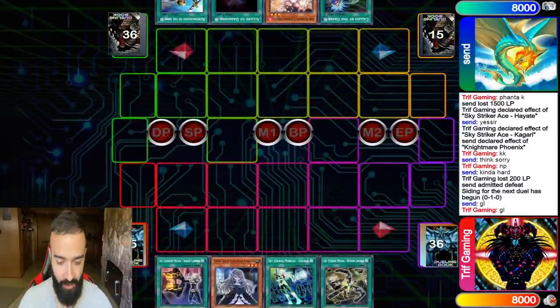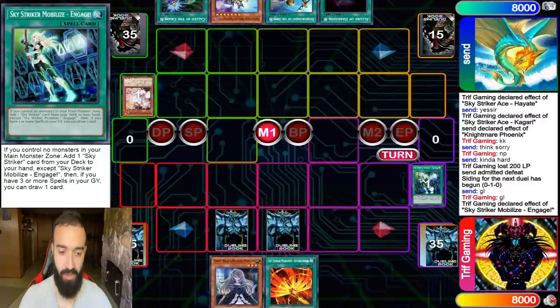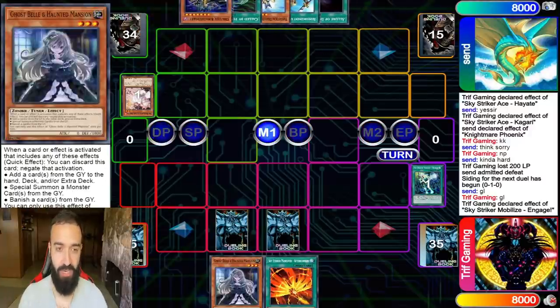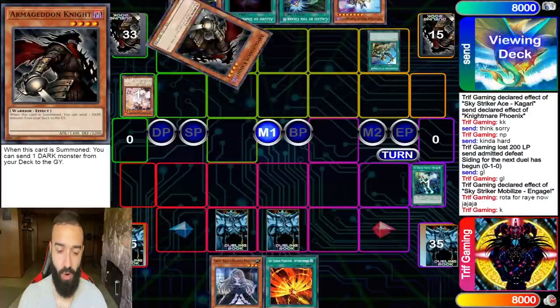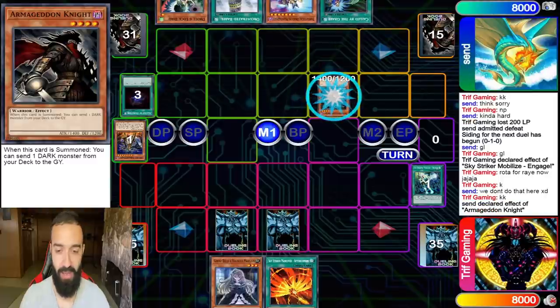We go into Game 2. He makes me go first — I go Engage off the top of course. I open one Engage and have Widow Anchor and Shark Cannon. He has a solid hand as well, we'll see how this goes. He goes into Rhoda and I Ghost Spell the first thing I can — I don't want him getting going.